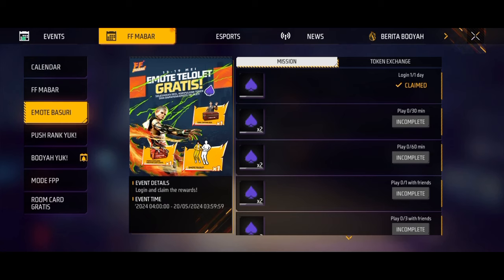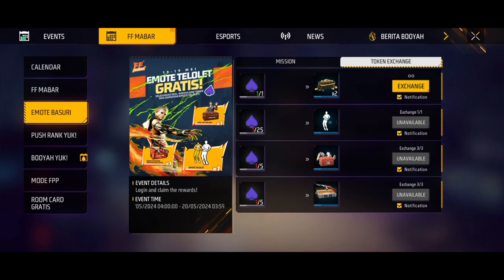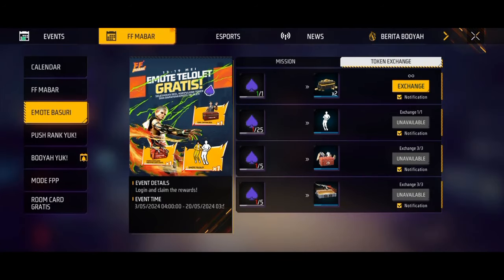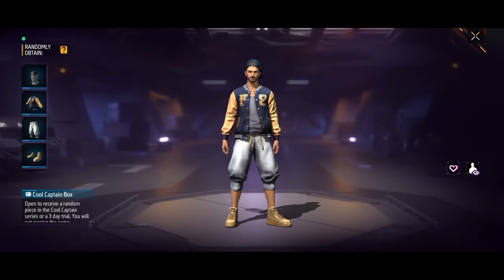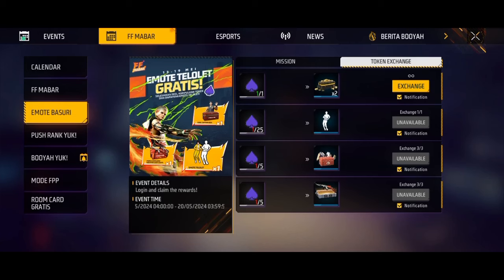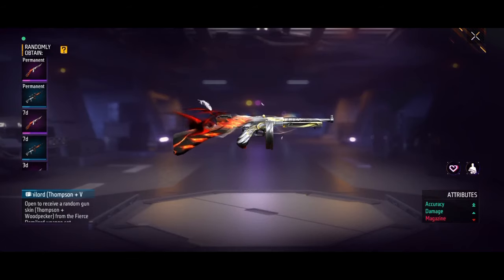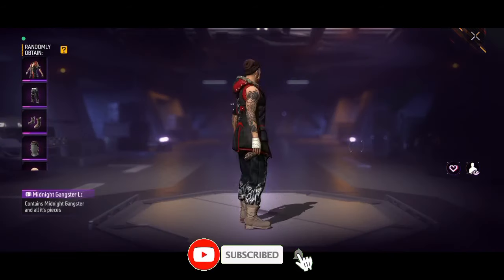You can also use the token and use this event. You can use the token and use the box in this bundle. Now, we can use the legendary Thompson Gun Skin box. We have a little bit of a booyah, and we have a box in this bundle.